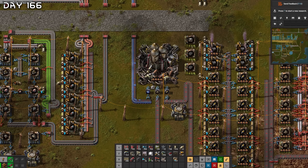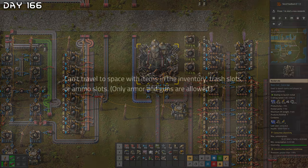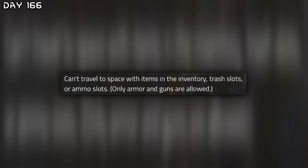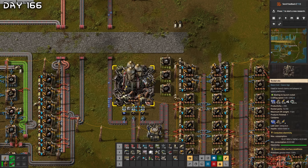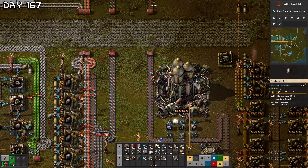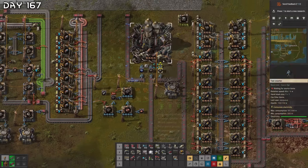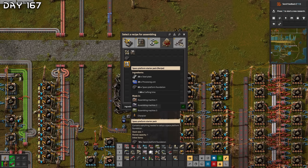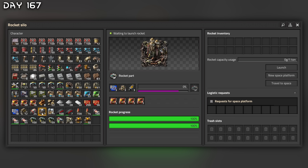Space platform starter pack — cargo landing pad — oh my goodness, is it launching? Okay, that is sick! But we aren't launching yet. Can't travel to space with items in the inventory, trash slots, or ammo slots — only armor and guns are allowed. I need to do this real quick — it is time for space! Cargo landing pad, what else. I need to reorganize the power armor Mk2 with lots of solar panels.